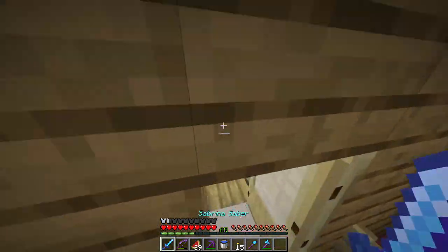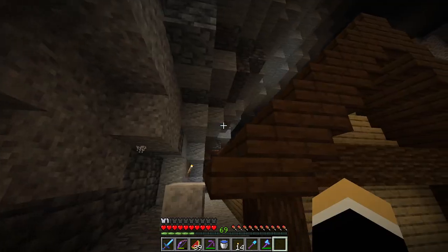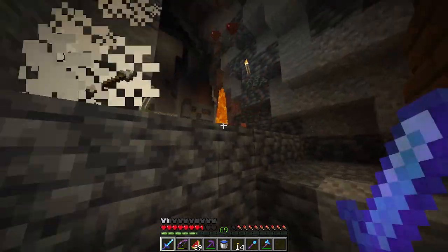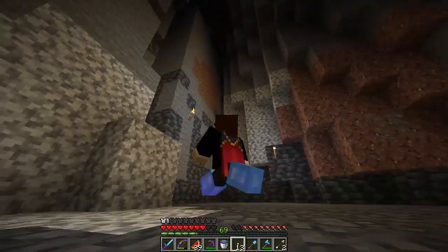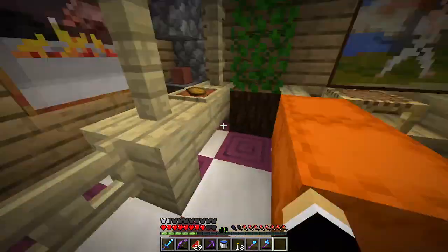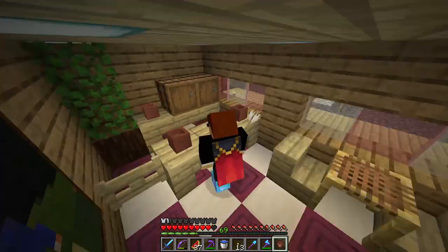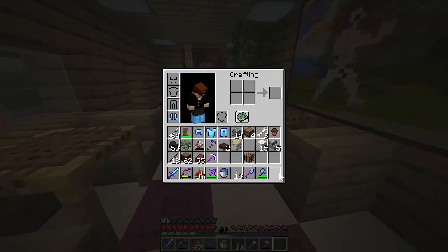Another zombie? Where are they coming from? I've not had to deal with this before. Is there something up there? No. I also hear a skeleton. They must be dropping down from somewhere because they are one-shots, but where I'm not quite sure. I'm guessing somewhere up there. Whatever, let's just keep building. So on the bar there's gonna be more flower pots, and I have an arrow in my arm now. Never mind, it's just gone.